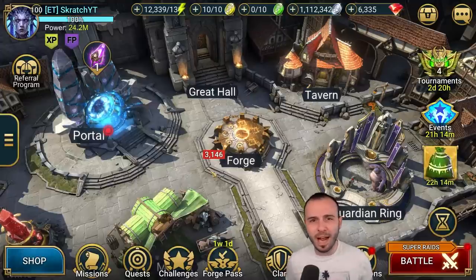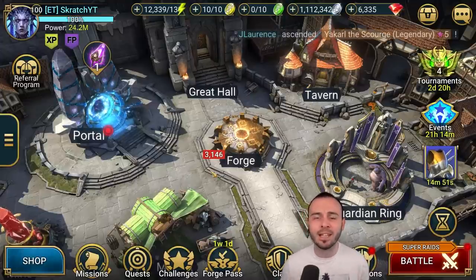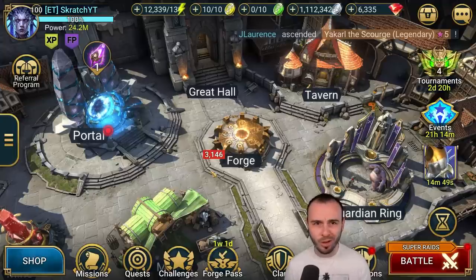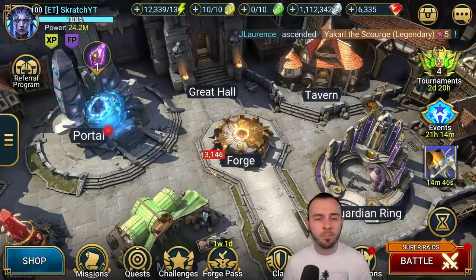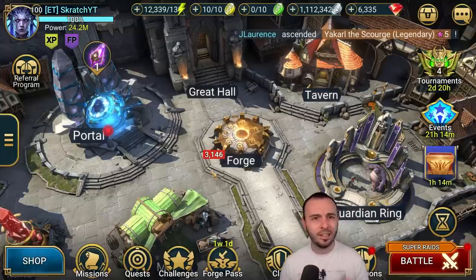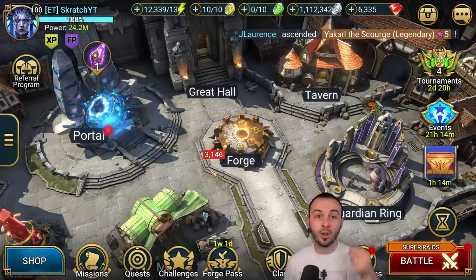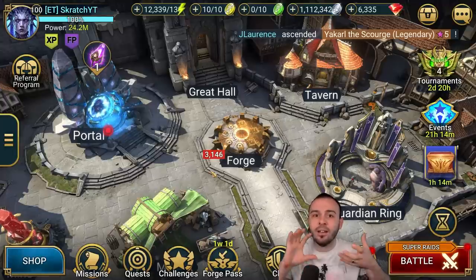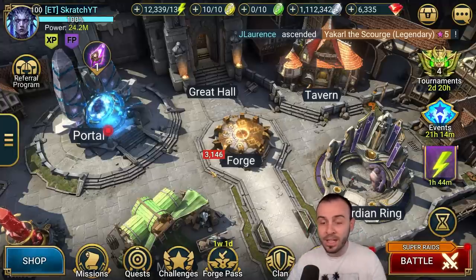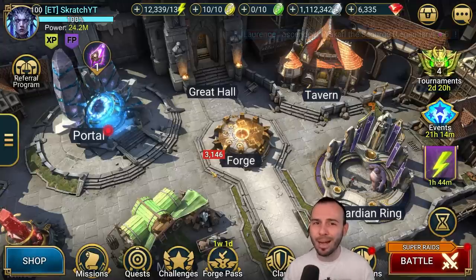What is up everybody, Scratch coming up with another Raid Shadow Legends video. This is going to be an end game guide, something that's gonna prepare you to push your account to the next level — how to be more efficient and how exactly the real end game looks in Raid Shadow Legends. There is no secret: once you reach the end game you're gonna get more resources than anyone else, more shards, more books, better gear. Everything is interconnected.